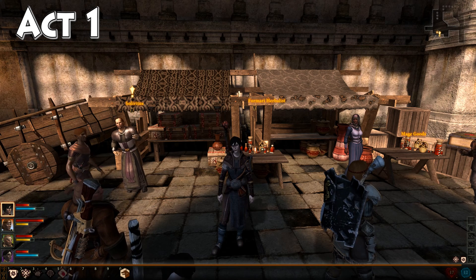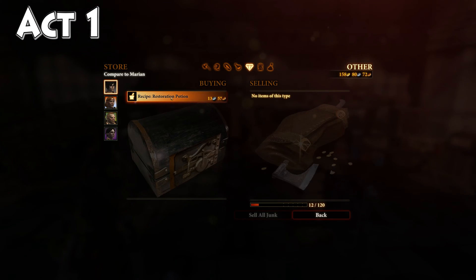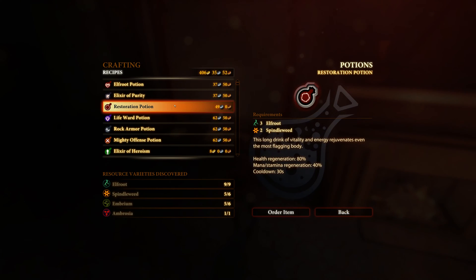Once you get over here, click into its inventory and click on 'Other' and you will find your restoration potion recipe. Grab that and head back to your potion crafting station to check it out. The restoration potion is going to cost 49 silver, zero copper.